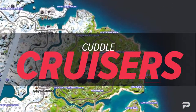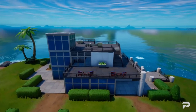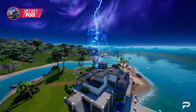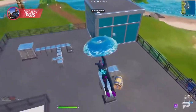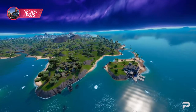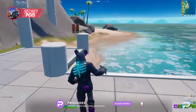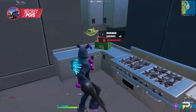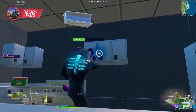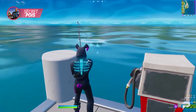If you open your map right now and look towards the right of the Daily Bugle, you're going to find an island not too far from the mainland towards the edge of the map. This is our first stop on our list of secret POIs. If you're looking for somewhere less contested, you've come to the right place. This particular POI is known as Cuddle Cruisers, and here you're going to find plenty of items, most of which spawn within the building itself. Due to its proximity to the edge of the map, this POI usually gives you the opportunity to loot chests without interference.